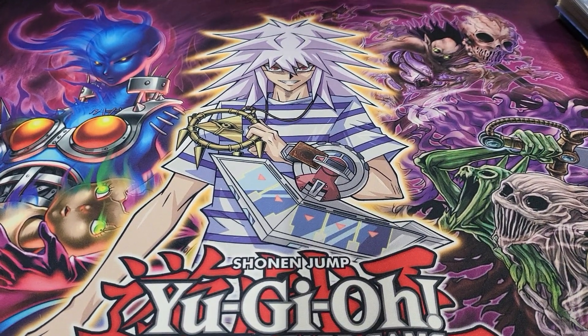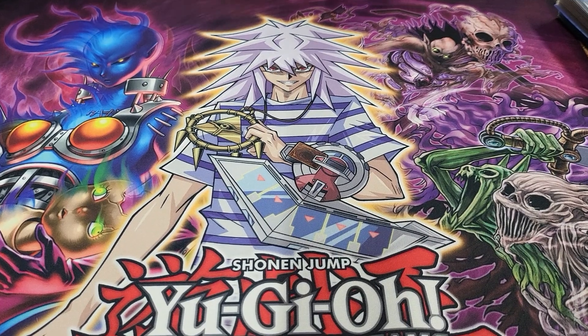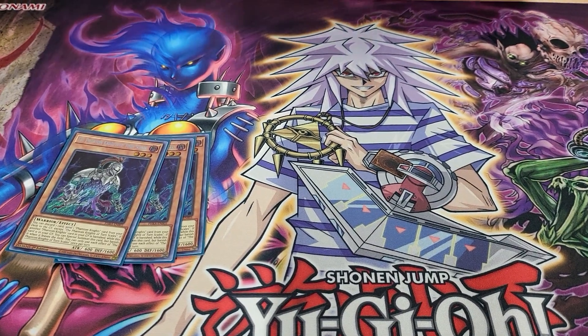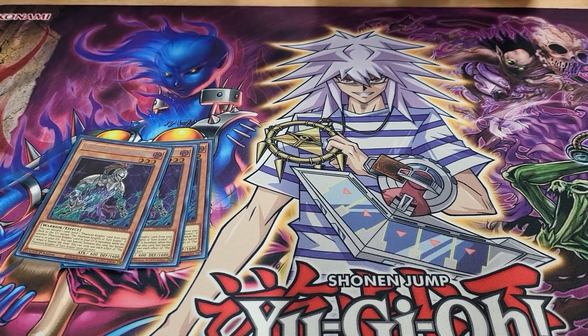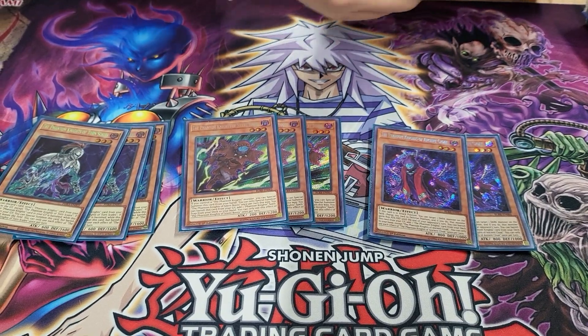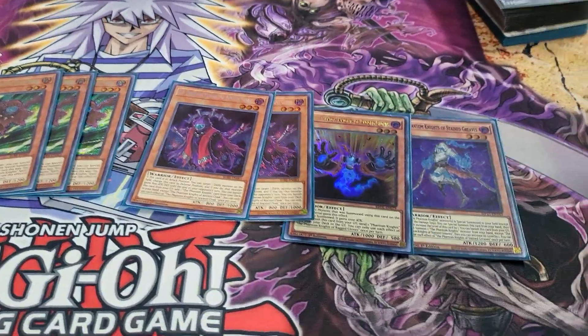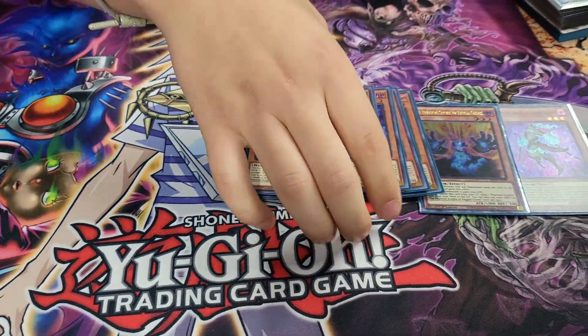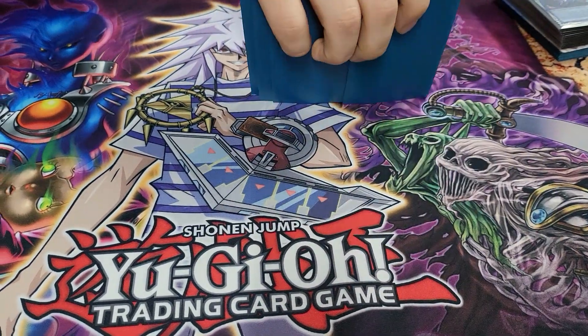Basically the PK stuff is pretty standard: three Twin Shadow, three Silent Boots, two Cloak, and the two one-offs. Pretty basic lineup for the PKs — it works, why change it?